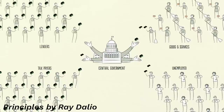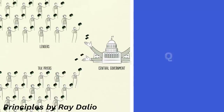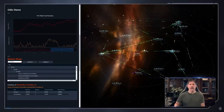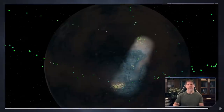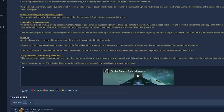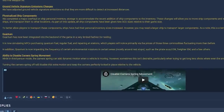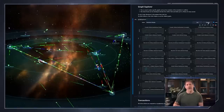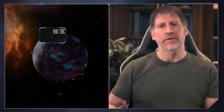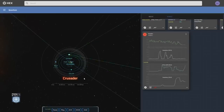Every MMO needs a simulation to drive the economy and back-end interactions. Star Citizen's is called Quantum — not Quanta, Quantum. And it's got an absolute ton of intricacies that promise to make Star Citizen one of the most dynamic and engaging game spaces to live in. While it has started to be added to the game, it still has a long way to go before we can take it seriously. In this video, I'll explain the major aspects of this simulation, what they'll add to the game, and how the whole thing is being actively worked on right now.